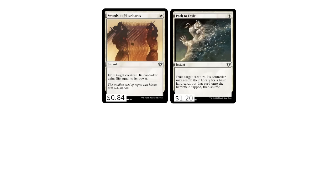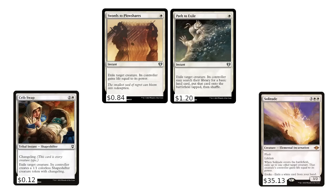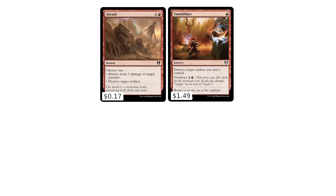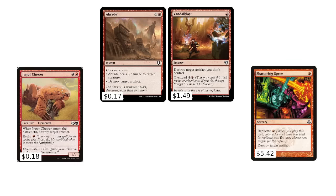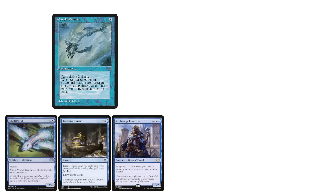And counterspells aren't the only thing to get neglected. If I'm looking for creature removal, Swords to Plowshares and Path to Exile are both under two bucks and absurdly powerful, with other white creature removal being much worse or much more expensive. If I'm looking for artifact removal, Red has Abrade and Vandalblast, with other options once again being worse or more expensive. If I'm looking for general-purpose draw for blue, there are a few low-budget options: Mystic Remora is fabulous, especially with its price halved by a Dominaria Remastered reprint, and Mulldrifter, Treasure Cruise, and Archmage Emeritus all have decent spots in several different archetypes.